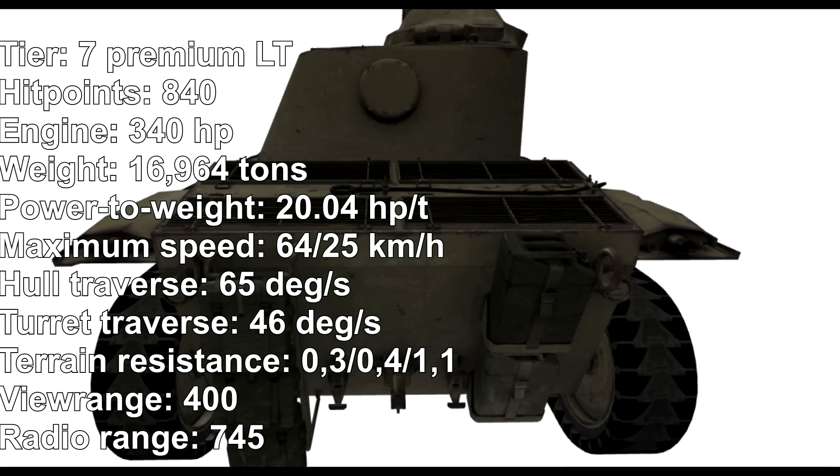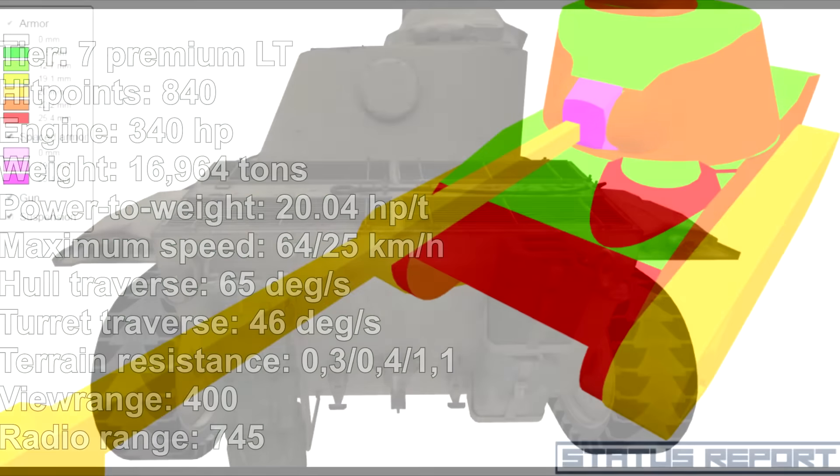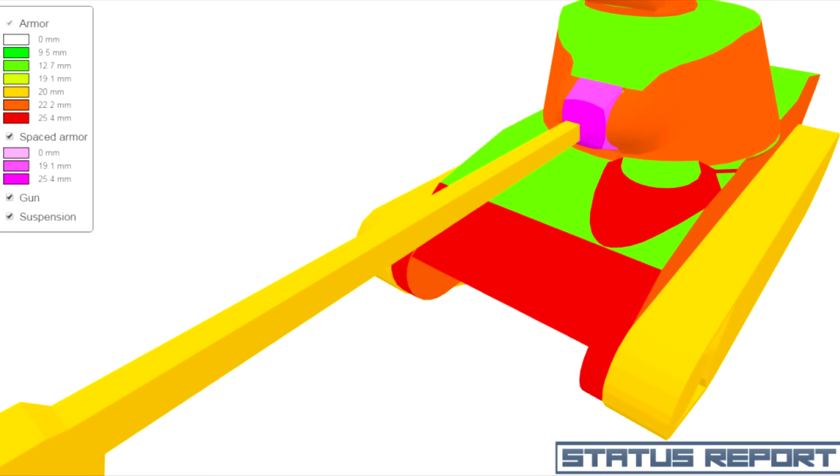Die Sichtweite von 400 Metern ist wirklich sehr gut — viele Tier-7-Scouts haben nicht mal 400 Meter Sichtweite. Radio Range interessiert niemanden. Zur Panzerung: Der Panzer sollte definitiv nicht gegen Kanonenjagdpanzer, RU, M41 90mm, Grand Finals oder T49 kämpfen.